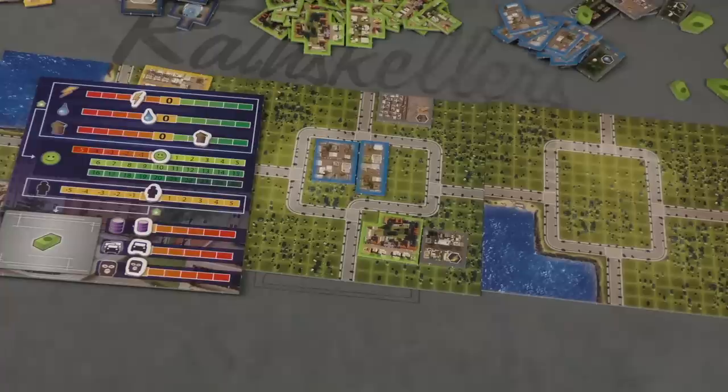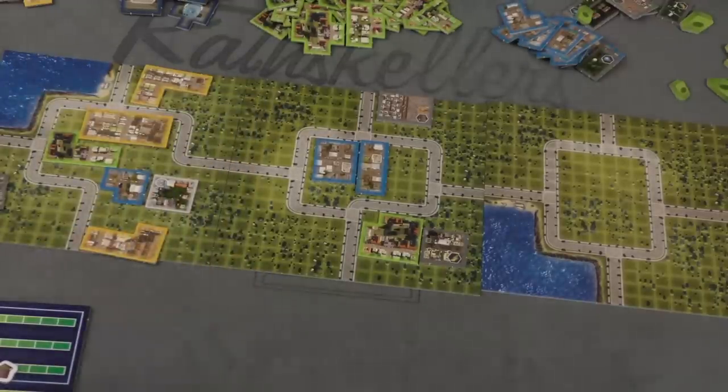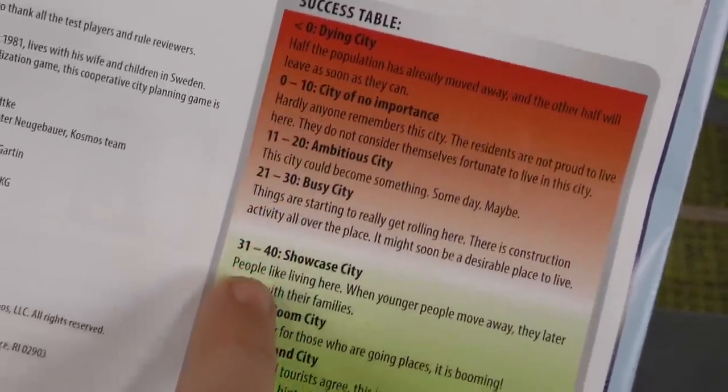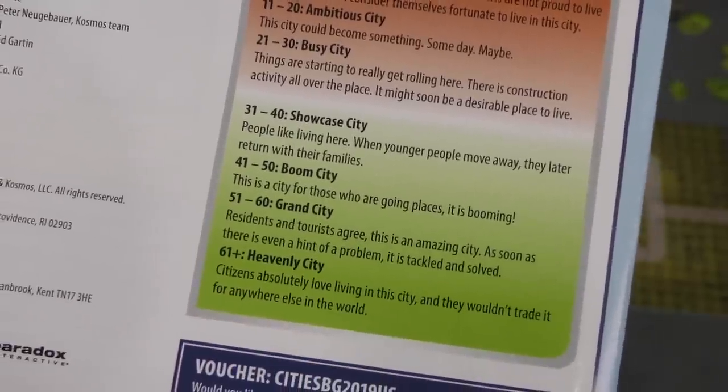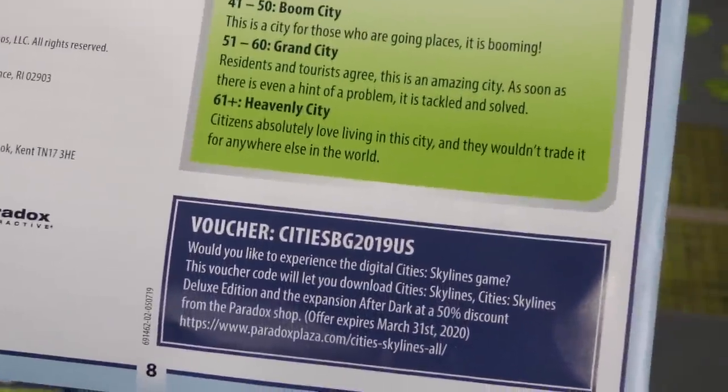After the last milestone reduction you see how much happiness you've accumulated. You might have a failed city if you ran out of money, but otherwise you look at your total happiness score — ranging from a dying city all the way up to a heavenly city.